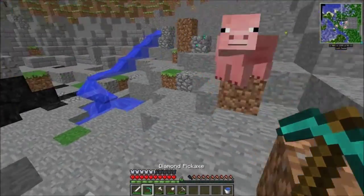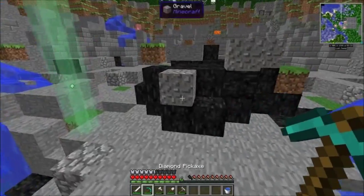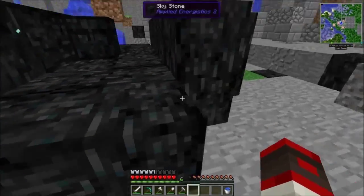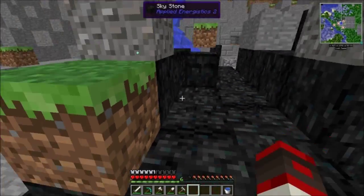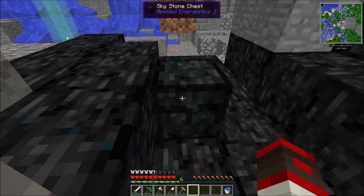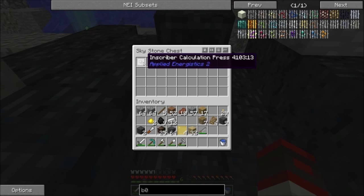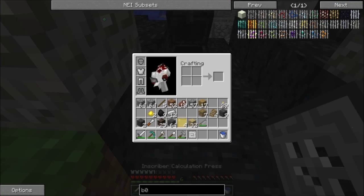That's bullshit — I know we got tombstones in here, but I'm guessing since we spawned on the floor, something happened and I just cannot find the tombstone. But yeah, if you mine in the middle of that sort of meteor of the sky stone — look at this — find this sky stone chest, and in the sky stone chest is an inscriber calculation press.